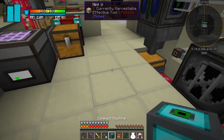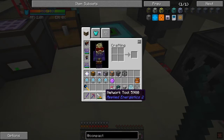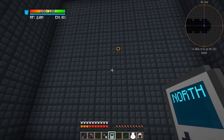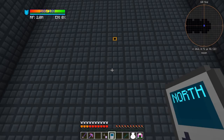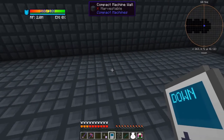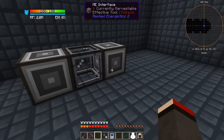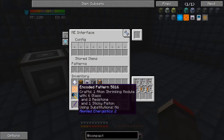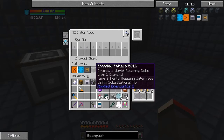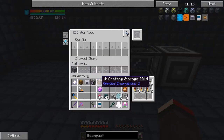If you want the contents to stay together, what you do is put the machine down and go inside it again with the personal shrinking device. This is the north face. I'm going to put the molecular assembler in the middle, and then on the east side I'm going to put down an ME interface. In these ME interfaces I'm going to put encoding patterns — made in exactly the same way as the world resizing cube. I'm going to put the actual world resizing cube in the other interface.